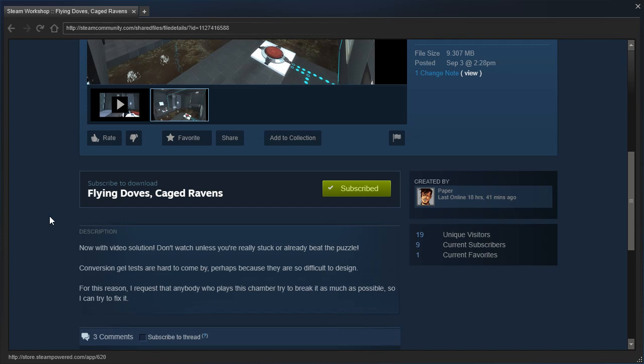Don't watch unless you're really stuck or already beat the puzzle. Conversion gel tests are hard to come by, perhaps because they are so difficult to design. For this reason, I request that anybody who plays this chamber try to break it as much as possible so I can try to fix it.